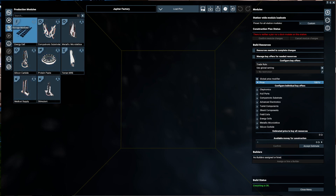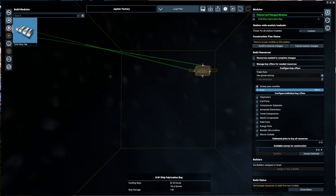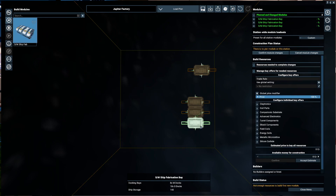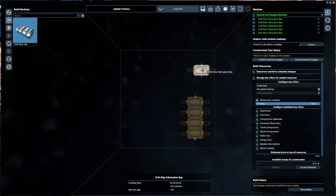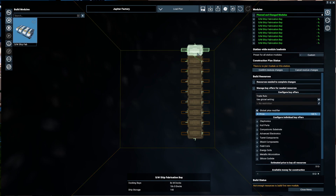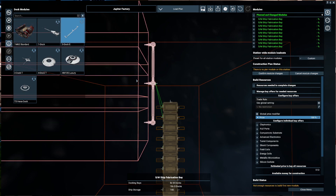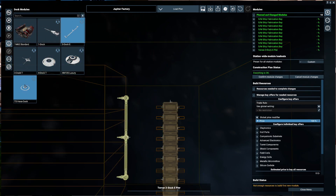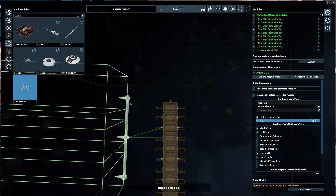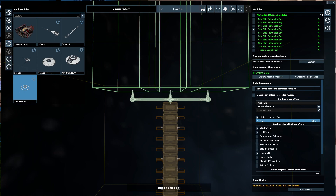Let's see what we can do. The first thing we're going to want is our build module - build fabricators, that's the word I'm looking for. We're going to need a few of these because I want to build lots of ships. We're going to need a dock module - four medium, ten small docks. We won't go for the trading station hexadock, we'll go for the three tier dock and try to put it on the side.